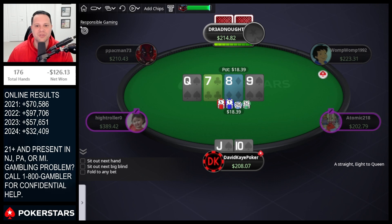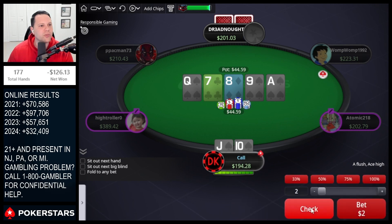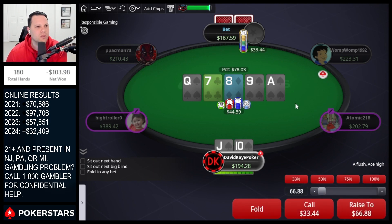The question is do we raise or just call here? Pretty wet board, going to go ahead and call — maybe a mistake. Interesting river improves us to a flush; I'd prefer a brick though. The spade is a good one because we've got the second-nut flush — just the king-high flush would beat us now. So we go for the check-jam on the river, going for a nice value jam, hopefully getting river calls from weaker flushes.